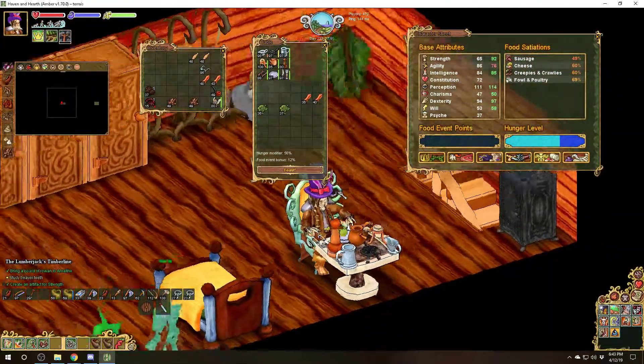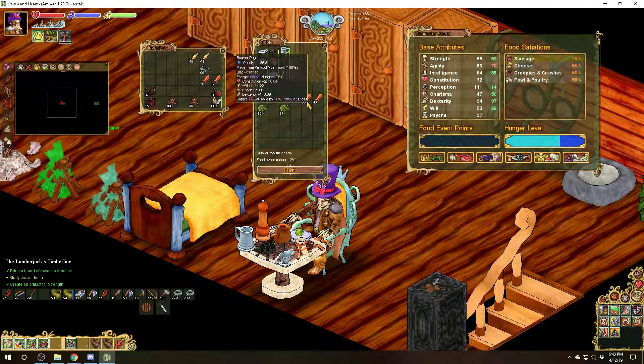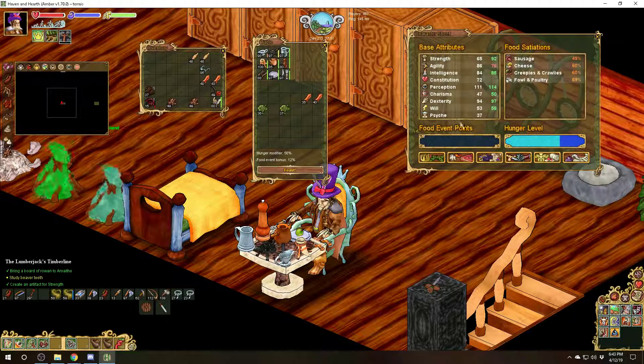That's how you get your stats up with food. I've already collected a bit, and as you eat more the effectiveness will go down. So sausages, cheese, creepy crawlies — if you move your mouse over it, it will highlight what it is. This is sausages right here. The lower it is, the less food event points you'll receive, so do watch out for this. You just can't spam the same food — that's why it's good to have a variety of foods.